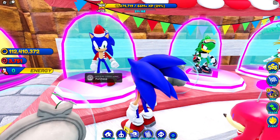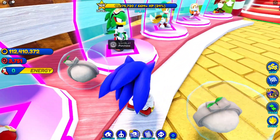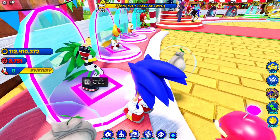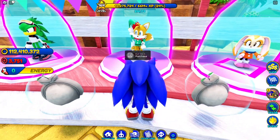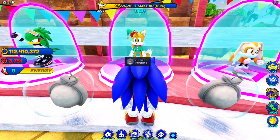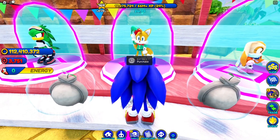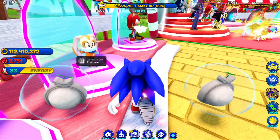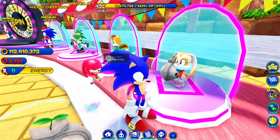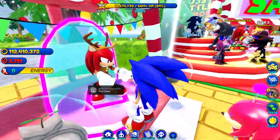The first skin is Holiday Cheer Sonic — cool looking, not gonna lie. Then we have Winter Jack, which is Jet the Hawk in a winter outfit. We also have Tails in a health outfit, which looks great — I'm a big Tails fan so that makes me happy. And then we have Winter Cream — she's a cutie.